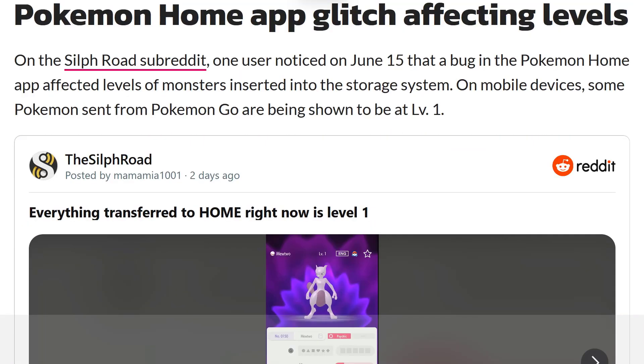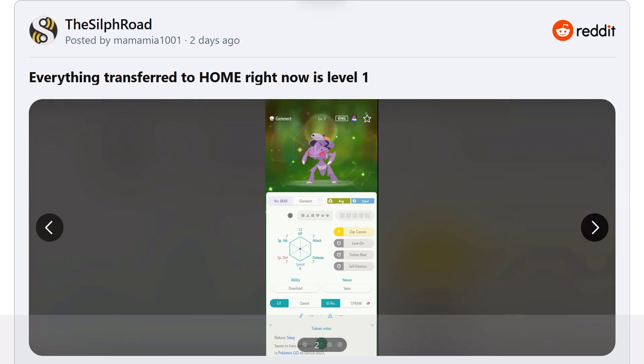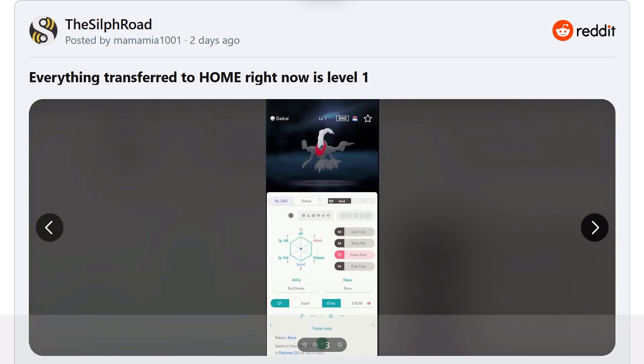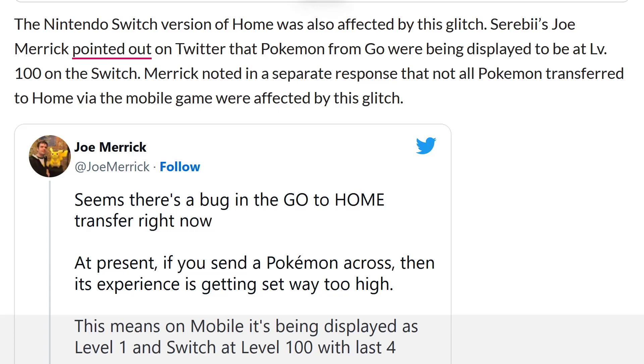This bug doesn't appear to have done permanent damage to any stored Pokemon, but it did change their levels for a brief period of time. On the Silph Road subreddit, one user noticed on June 15th that a bug in the Pokemon Home app affected levels of monsters inserted into the storage system on mobile devices. Some Pokemon sent from Pokemon Go are being shown as level one — we have a level one Mewtwo, a level one Genesect, a level one Darkrai, and a level one Deoxys.